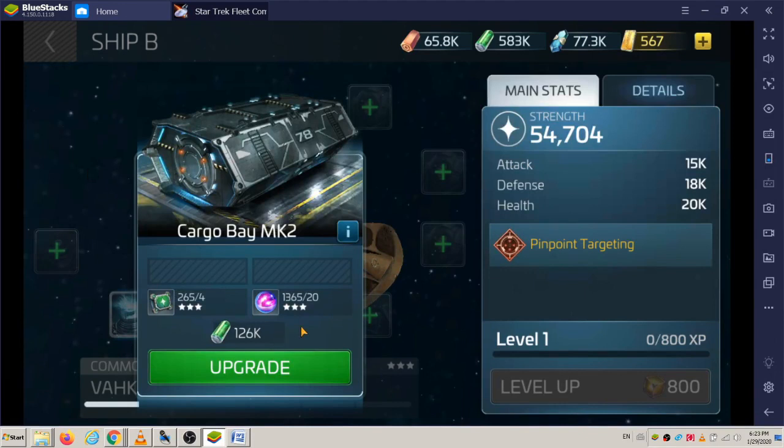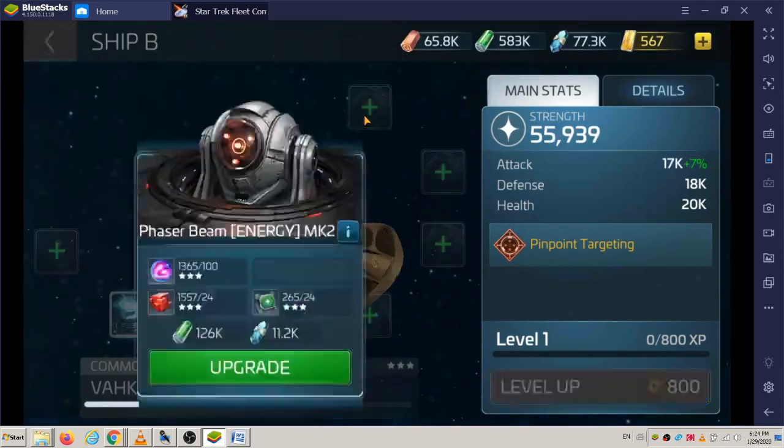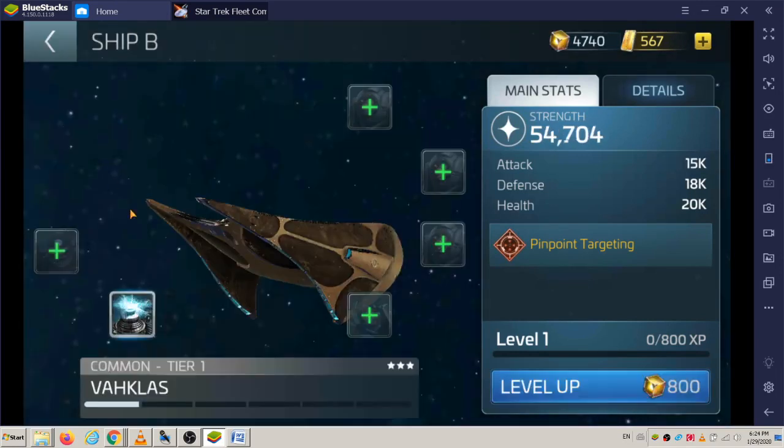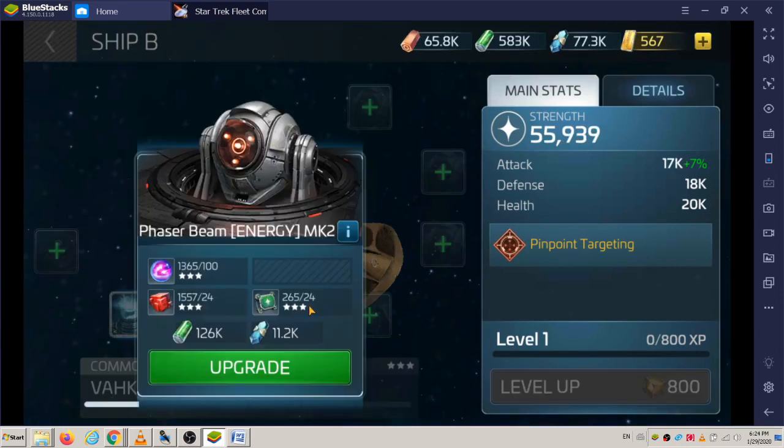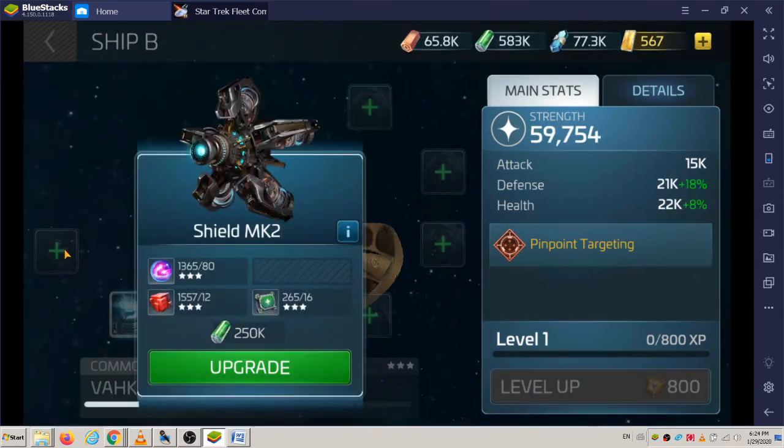The cargo bay is the cheapest and there are only two or three three-star materials here. The phaser beam and warp engines are cheap, and that helps — we get to systems that are higher. Now the phaser beam is 70 for this.